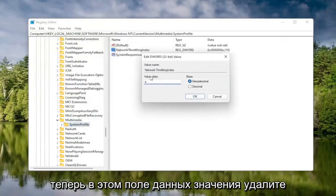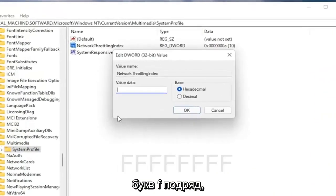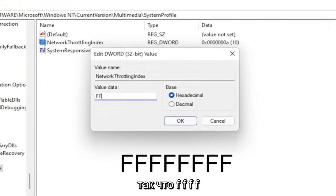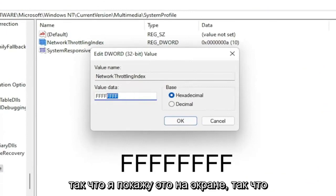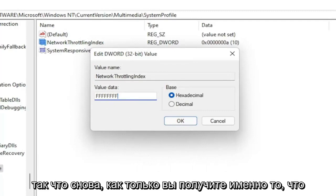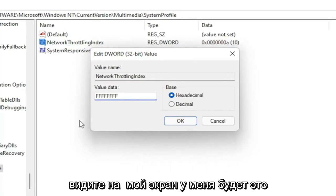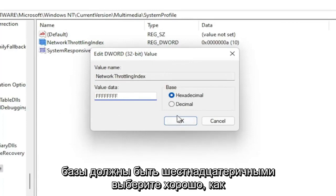In the Value Data field, delete whatever is in there and type eight Fs in a row — FFFFFFFF — so eight total. The base should be set to Hexadecimal. Select OK. Once that's done, you can go back and collapse these file folders.